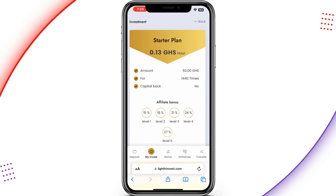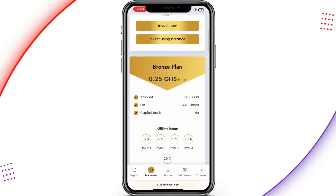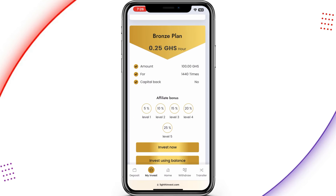Bear in mind that the minimum investment is 40 Ghana cedis. You'll be given 10 Ghana cedis for free, so if you top up your account with 40 Ghana cedis you'll have 50 Ghana cedis for the starter plan, which lets you earn 13 cedis each and every hour for 140 times. You can imagine the amount of money you're going to earn on this particular plan.